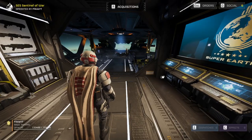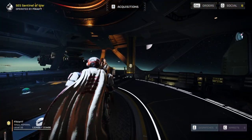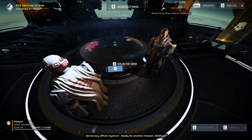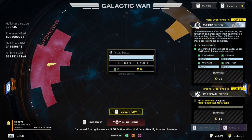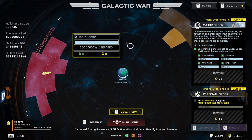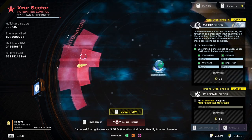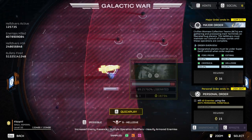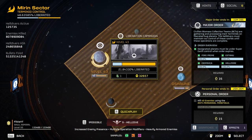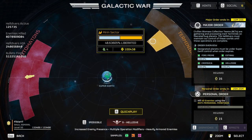Up next is starting your missions and other stuff that might overwhelm you. You're going to walk up to the war table, and by interacting with it, you'll be able to check the galactic war status and pick missions. There are two factions you can fight against: Automatons, where you get to roleplay as John Connor trying to shut down Skynet, or the Terminid side, where you can roleplay as Rico fighting bugs. That is up to you.